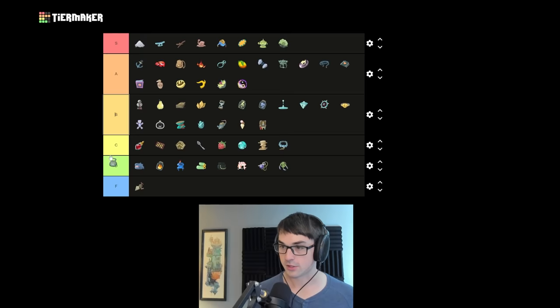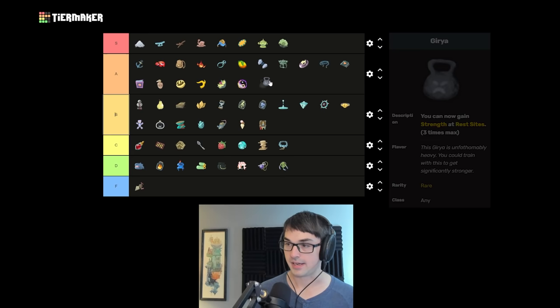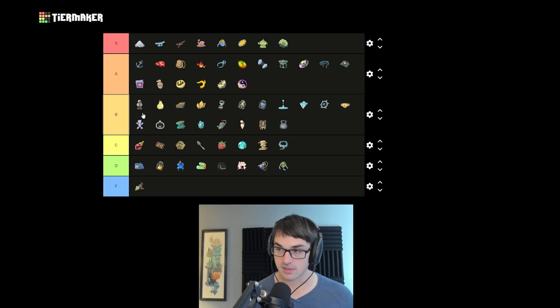Girya gains strength at rest sites up to three times. It's good but expensive — B or A depending on the character. I'm going to put it in B, noting that Girya at a shop is usually a trap — you're spending 300 gold for the ability to do something other than upgrading. Strength is great, but don't forget you're down the upgrades for having invested in Girya. That said, with the right build — Ironclad Limit Break or Watcher — it's incredible.